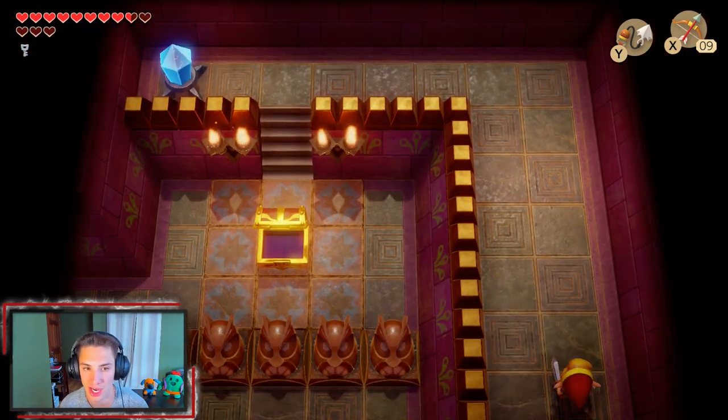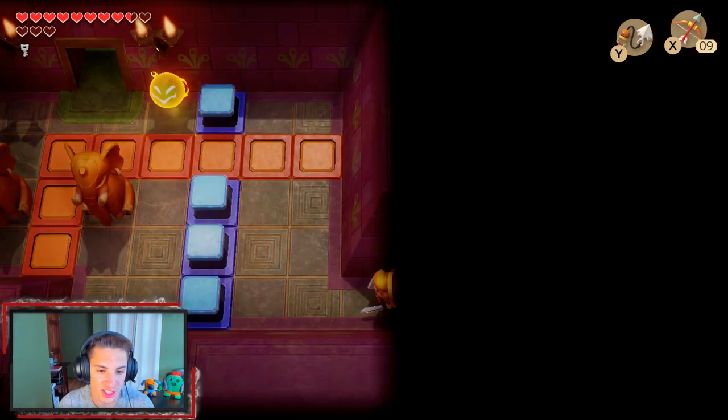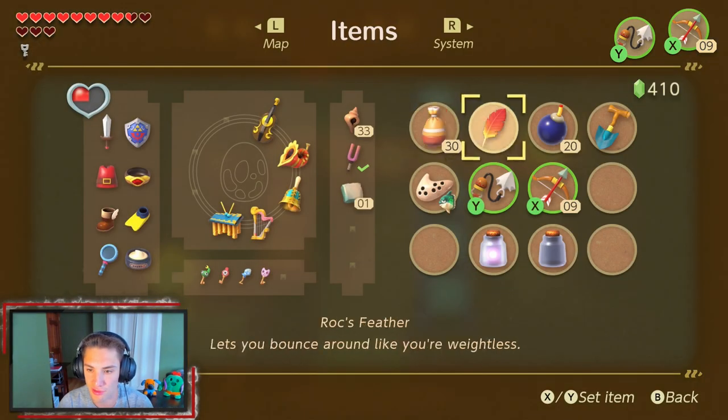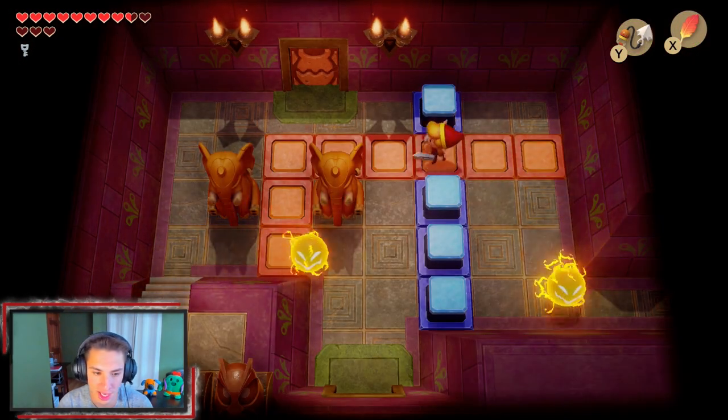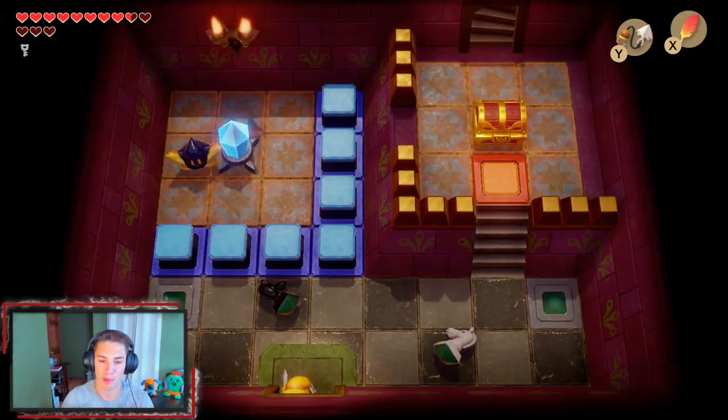The red tunic is just awesome — I love it so much. Rather than choosing defense, considering we have so many hearts, it's nice to have that double damage and just rip on fools. We're gonna bring out Roc's Feather again so we can hop over anything. We actually make our way here and lift up this elephant — these elephants can be used like a pot and all that.